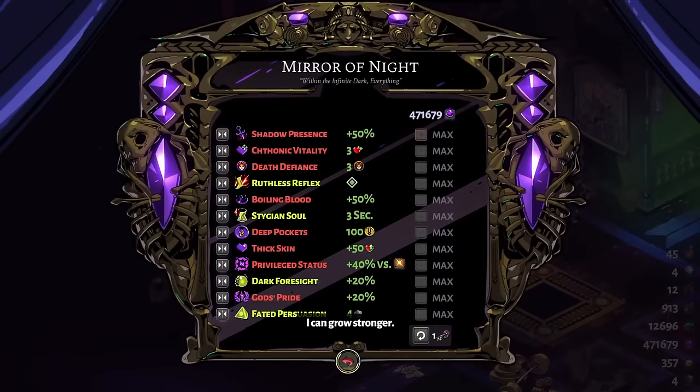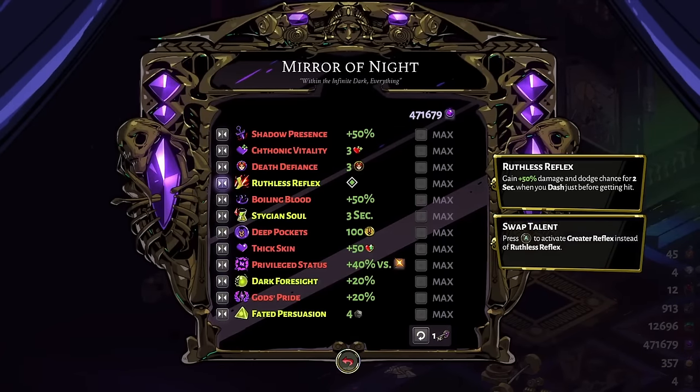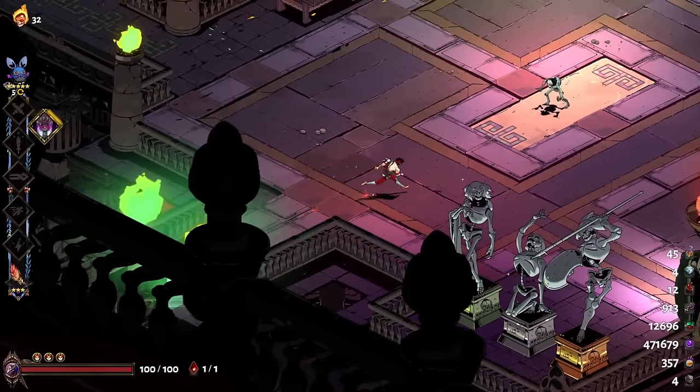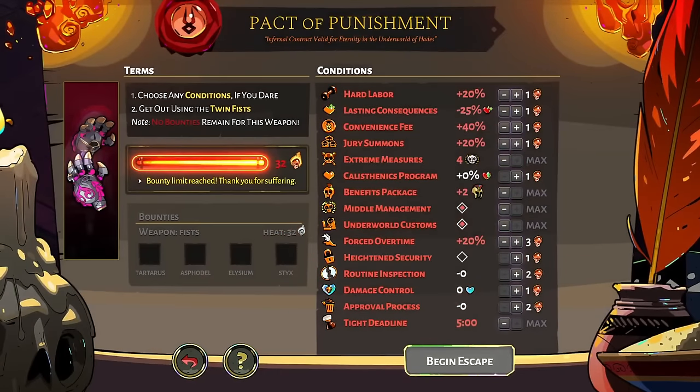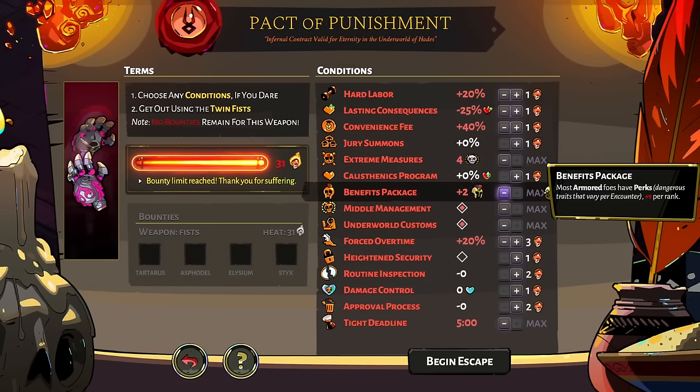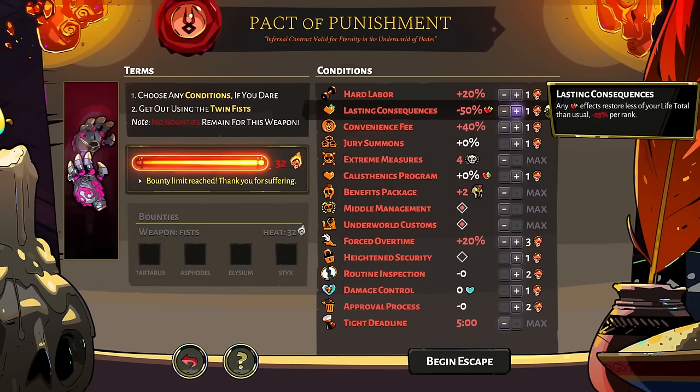There are probably some questions around dodge chance — we'll talk about it once the run gets started. I'm going to try to roll with Ruthless Reflex. I don't like it, and I recommend to everyone: I never want to play without Greater Reflex personally. I think that plus one dash is far more important than the 50% damage and dodge chance you get for two seconds after you dash, because it's theoretical — you only get it on a close miss. One dash is always very painful. We're doing it at 32 heat, but since we're running the Lambent Plume we have to be careful and reduce things that would increase the time to clear encounters, like Benefits Package.